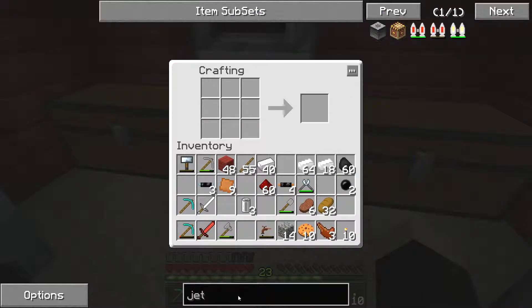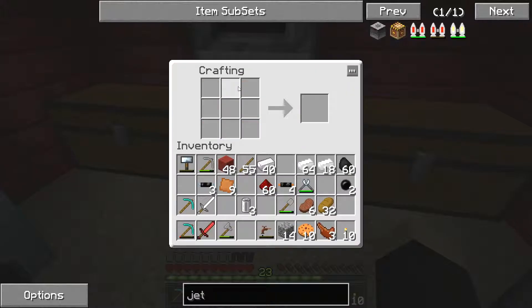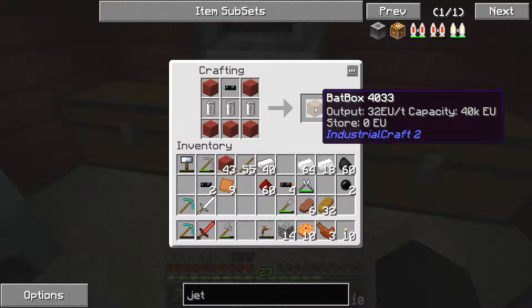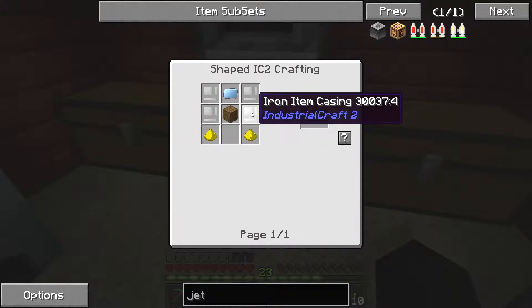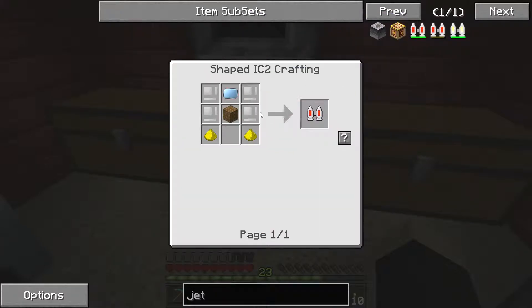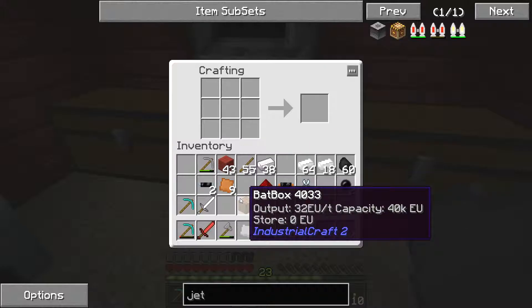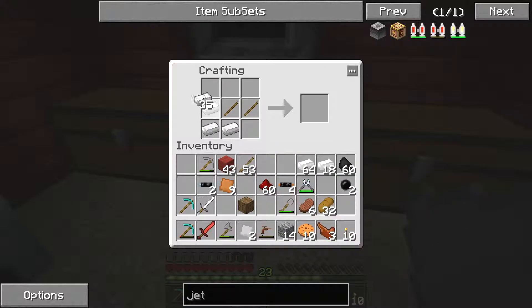We got our 3 batteries. What else was it for a bat box? It was just tin and wood with the batteries across — like that — and there we go, we've got ourselves a bat box. Now we need 4 iron casings. I think that hammer just had enough health left to hammer those out, but now we'll hammer it again. There we go, we've got 4 iron casings.